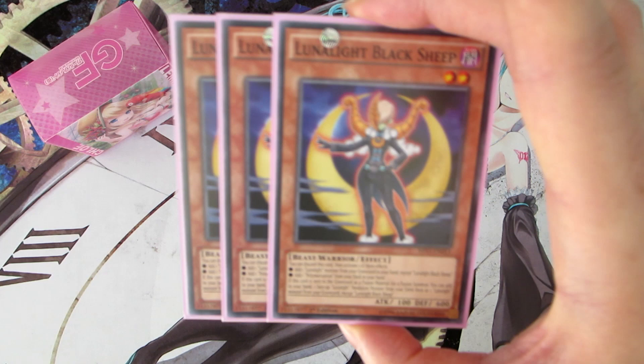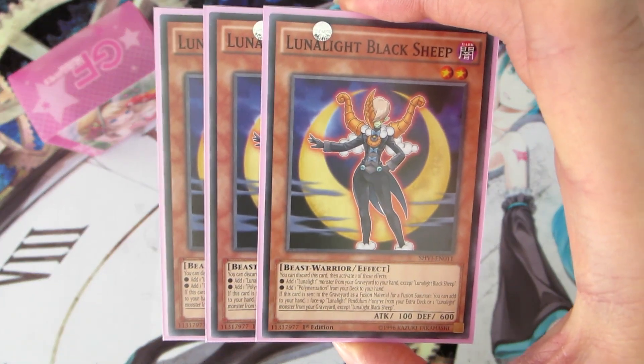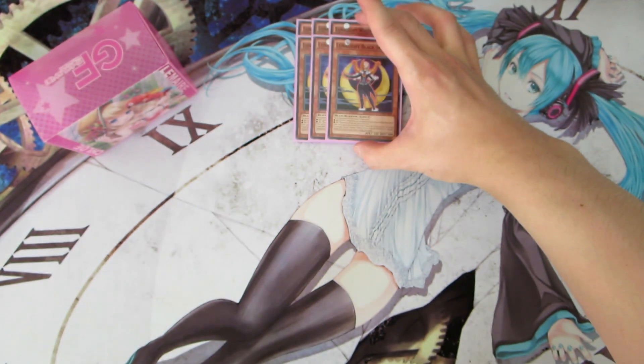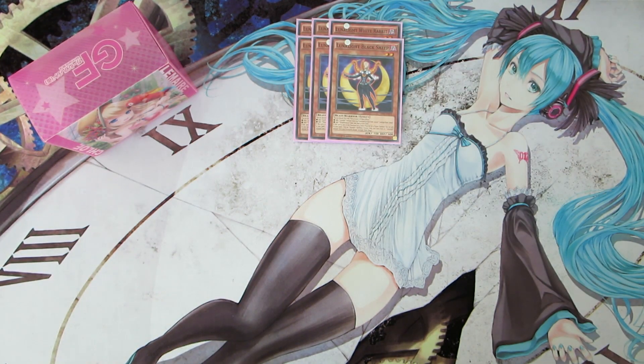Next off, we are playing three copies of Lunalite Black Sheep. Black Sheep has two effects: you can discard her to add one Polymerization from your deck to your hand, or discard her to add a Lunalite monster from your graveyard to your hand. When she's used for a fusion summon, you can also add one Lunalite monster from your graveyard or extra deck back to your hand, allowing you to recover resources and go for more plays.